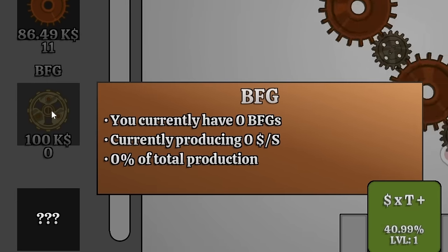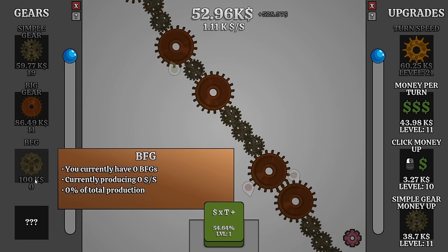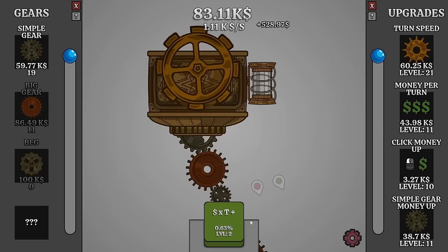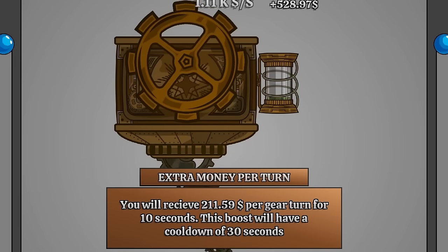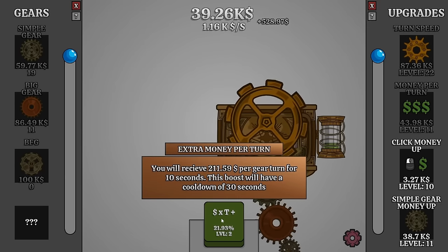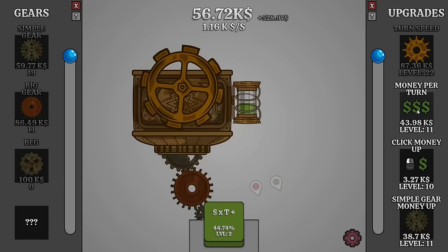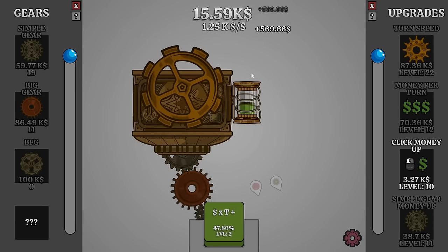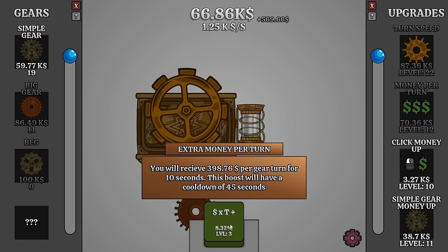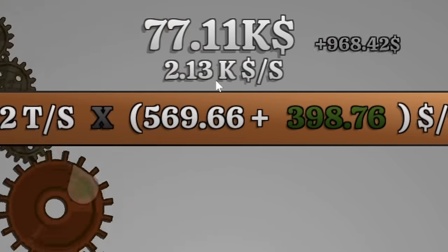Now I can unlock the BFG - that of course stands for big hecking gear - which costs 100,000 monies. It's gonna take just as long to build down to this machine. Now this bonus is level 2, so we'd be getting 200 extra per gear turn. Let's increase the turn speed some more - I want to see this get to level 3, then I'll activate it. Every time it levels up the cooldown increases as well. Now the bonus is level 3 - that's an extra pretty much 400 per gear turn. Let's activate it - kicked into overdrive, 2,000 monies every second!